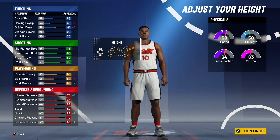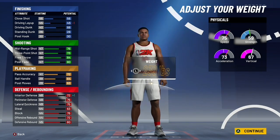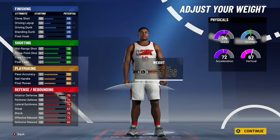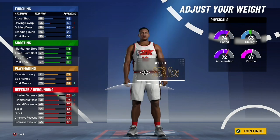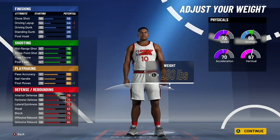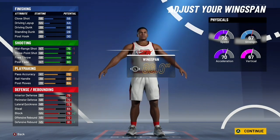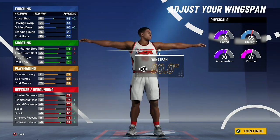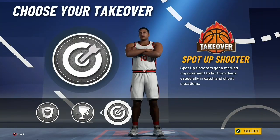Pause the video right here and copy all these attributes — that's basically the only way to get this stretch playmaker build. You're going to be six foot eight, which is a bit short, but with all these defensive badges it won't be a big problem. Max out the weight — you'll still have 72 speed, which is really fast for a center — and your strength goes up while your vertical stays at 67. Max the wingspan too.